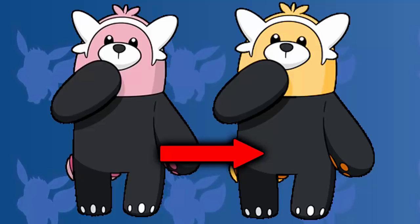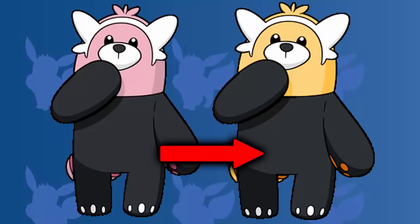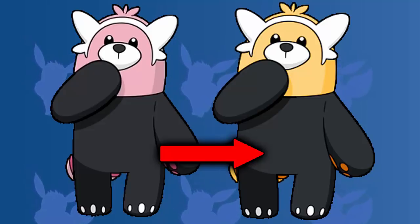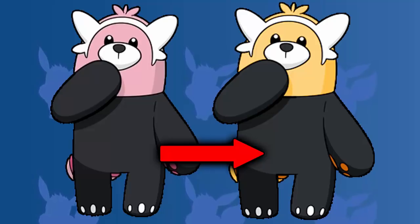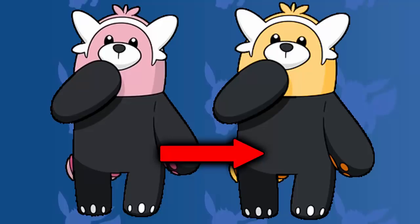So when I finally evolved it into Bewear, I was really happy. If Stufful and Bewear didn't look as good as they do as a shiny, I would never have done that many streams for a shiny Pokemon. Lucario looks really, really nice as well, but Bewear just takes it for me because Lucario's is kind of like golden, but it's got a hint of brown and green in it, and I don't really like that. So that is why Bewear for me is the best shiny fighting type Pokemon.